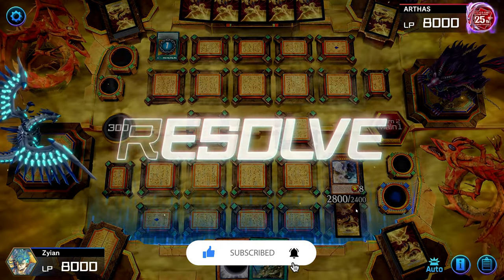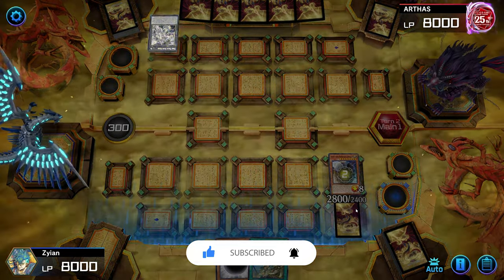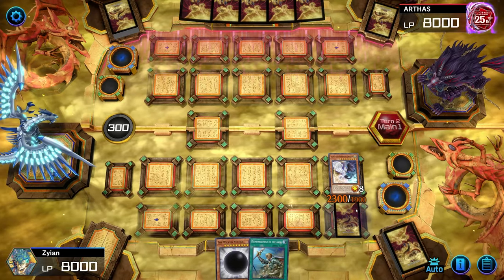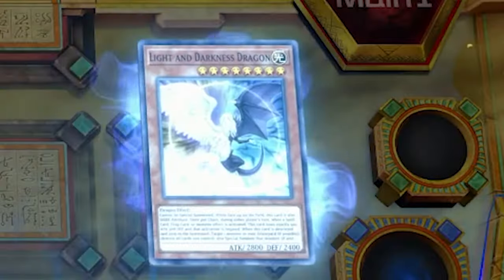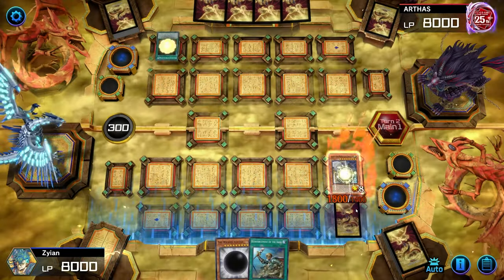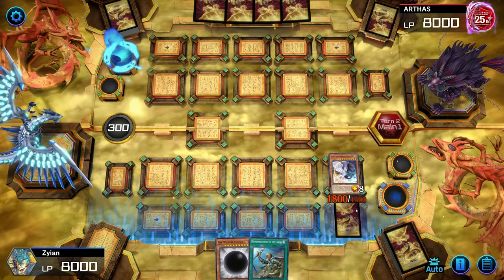No Winged Dragon of Ra? Are you really playing the Winged Dragon of Ra deck? Am I going against the guard? Show me what else you have. Don't lower my attack points too much. Goodbye, Millennium Revelation.